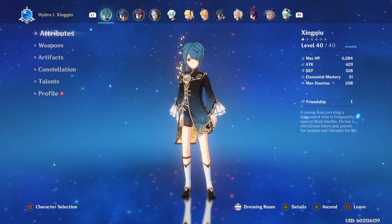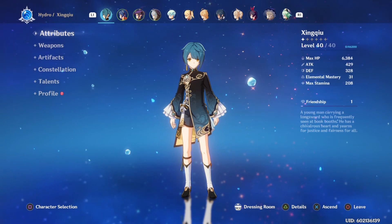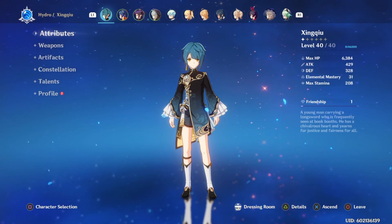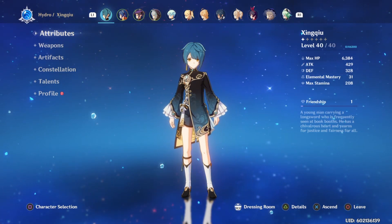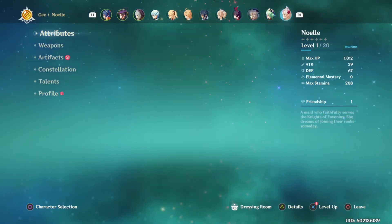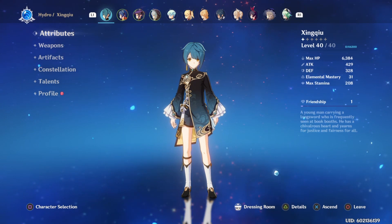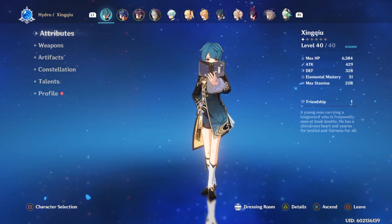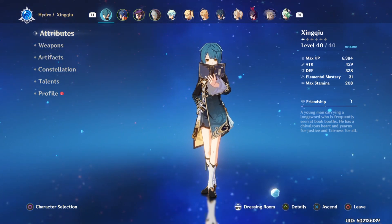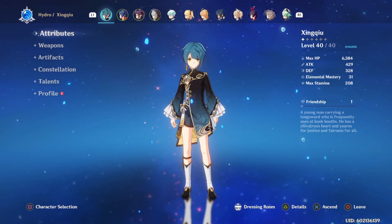I was not expecting to make this video — I honestly didn't think I ever would. I tried him out and he's now replaced Barbara on my team. I like him a lot more than Barbara because she's basically just for healing and can't do much else. People have built this character as a DPS — it wasn't the best but can work for lower levels — but he is an insane support with the abilities he has.